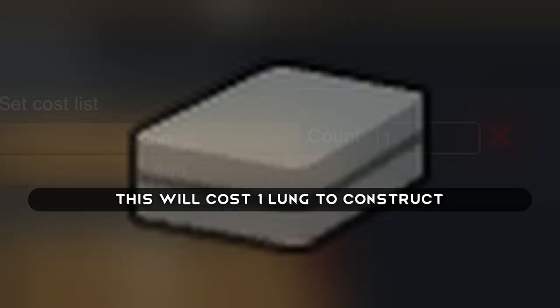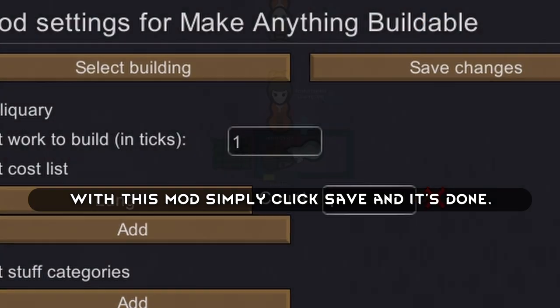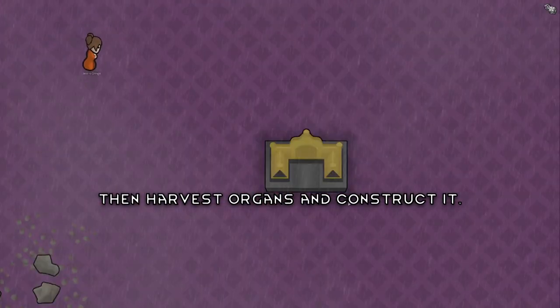This will cost one lung to construct. With this mod, simply click save and it's done. Then harvest organs and construct it.